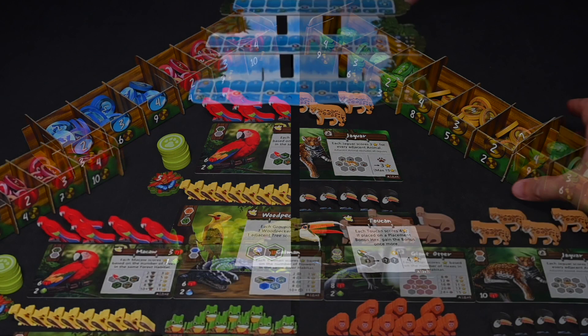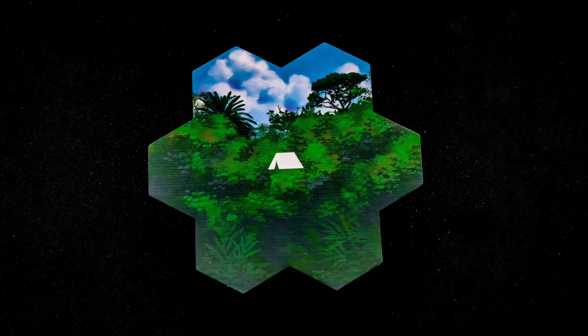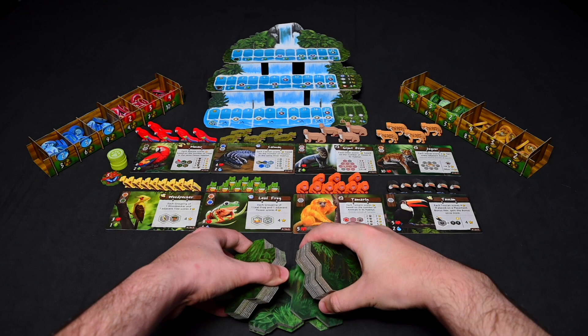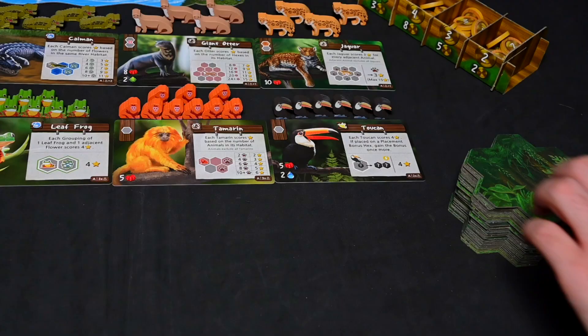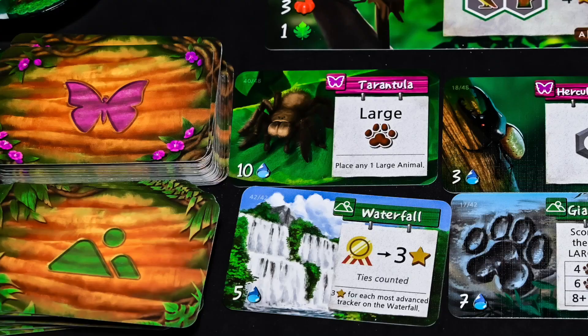Within reach and visible to all players, place the two token vaults and the waterfall. Next, set up the terrain tiles. Start by giving each player a starting tile. Any extras with the same background will be returned to the box. Then shuffle all the other tiles together to create a deck, and draw and place three face up near this deck to be purchased.